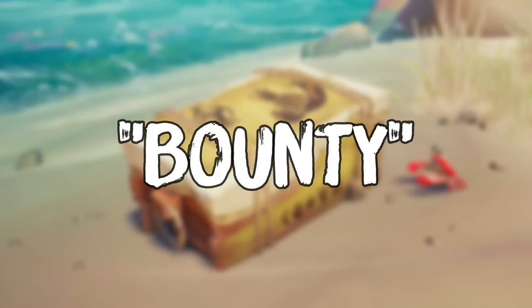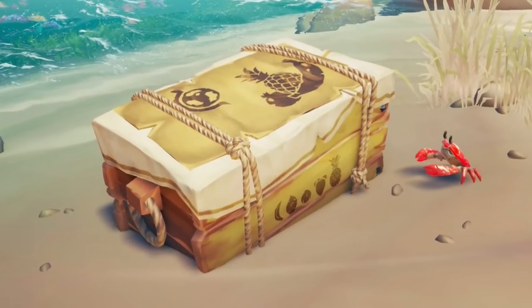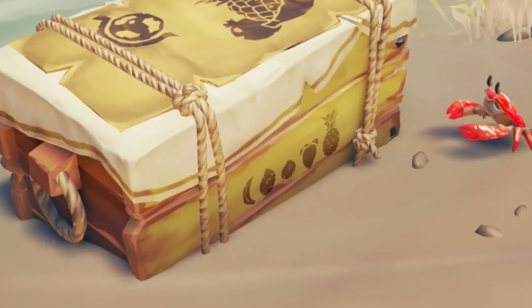Hold that trail for a second. Sea of Thieves then posted a Trivia Tuesday that features a fruit crate with fruit symbols on the side — a banana, pomegranate, coconut, mango, and pineapple. This would prove to be useful later.